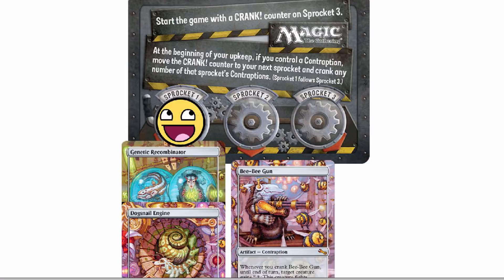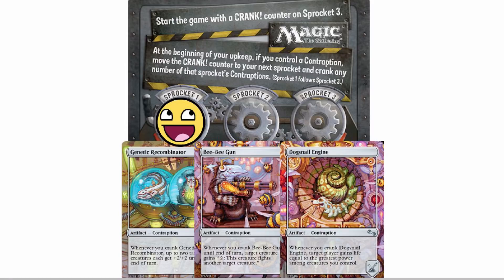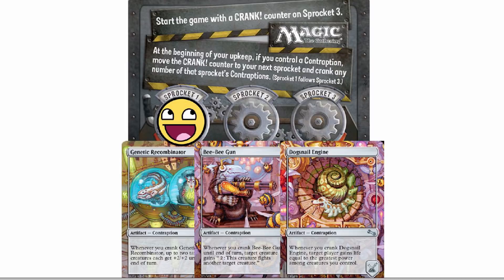Or you could do the more logical thing and spread them one, two, three across the sprockets — then you just get activated abilities basically every single upkeep. And they mentioned some of these kind of flow together, like first you remove a creature and then you gain life, working in sequence.